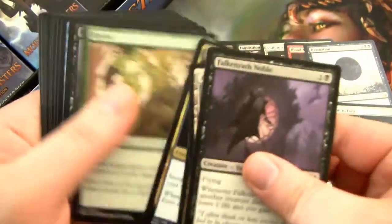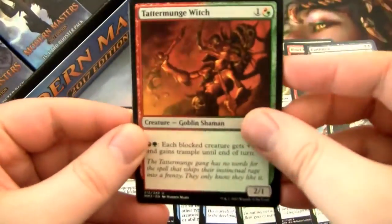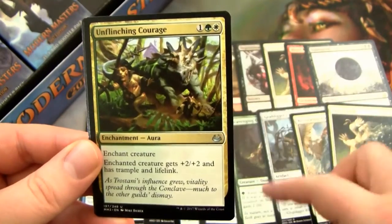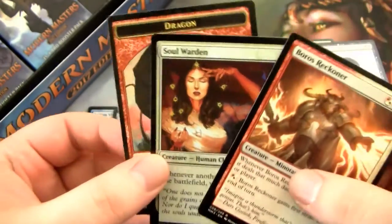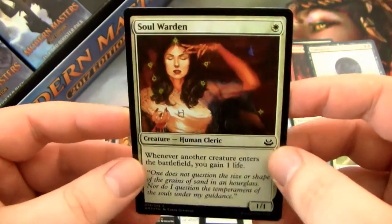Alright, we're really getting down to it, guys. Only got three more packs after this one. I don't have a lot of faith — I feel like I'm getting pounded pretty good. Rakdos Signet, Unflinching Courage, and a Boros Reckoner, which is a good card. And a Foil Soul Warden! I'm more excited about that than anything else in that pack.